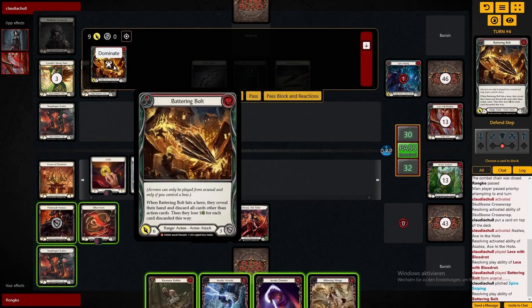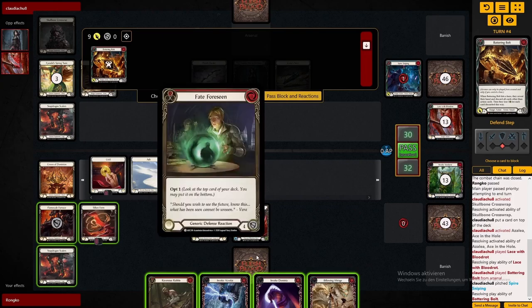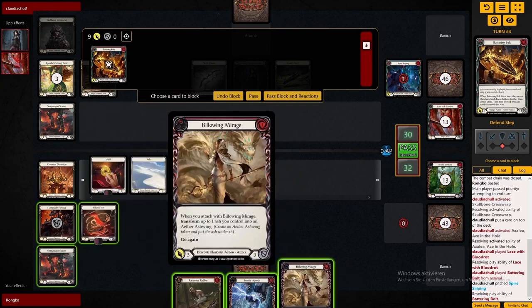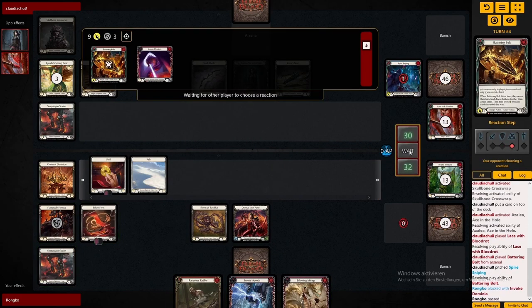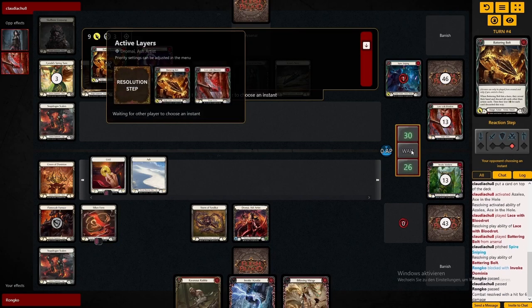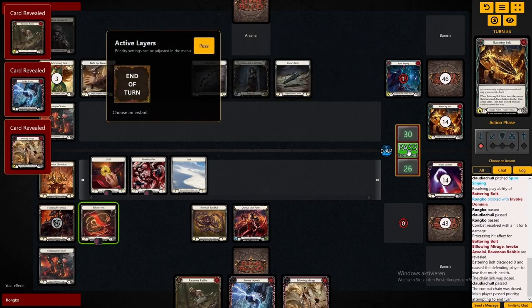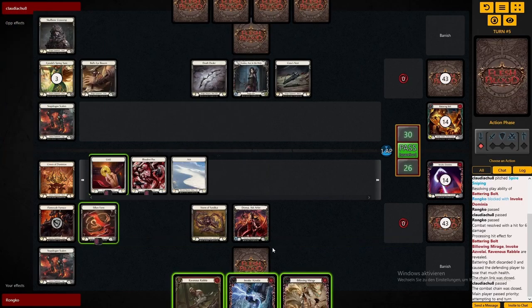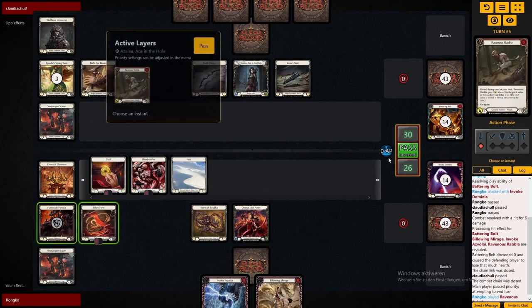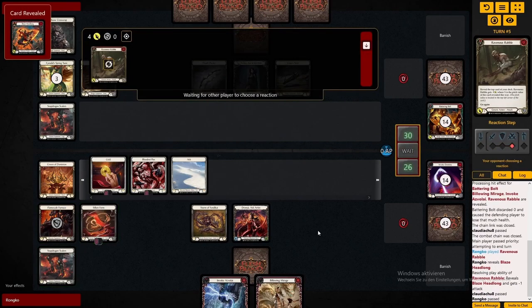This arrow taxes every non-action card. Fortunately we're basically only running action cards so that doesn't really matter. The way our cost curve works out I want to block with one card here, though in hindsight keeping another one so we can play Rebel and Belonging Mirage wouldn't be bad either. I'm actually not sure which would be the correct play here.